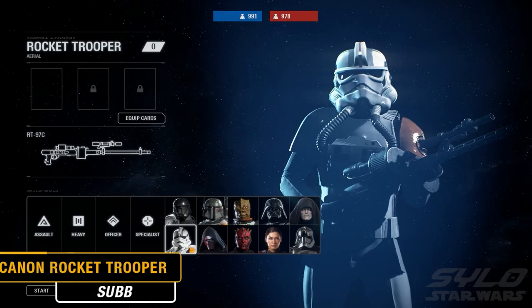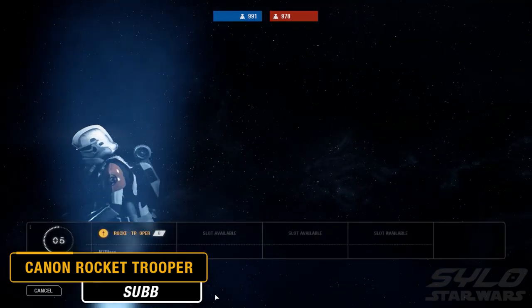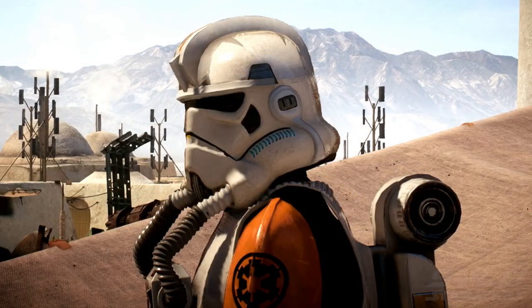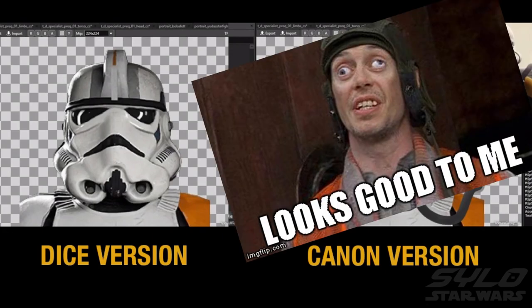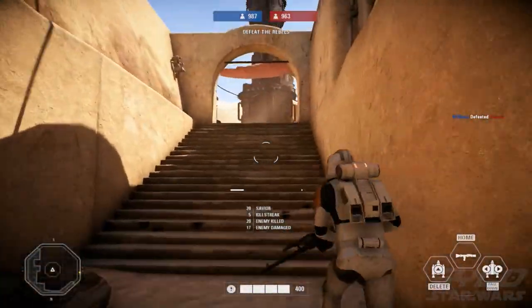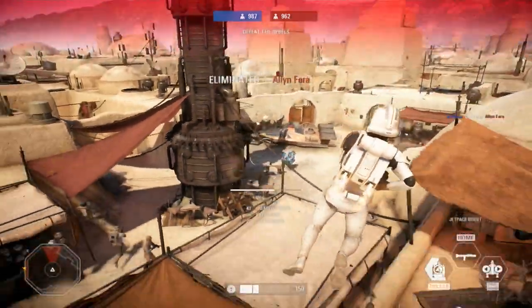We're going to start off with this beauty of a mod by Sub. It's a simple yet very effective mod that actually corrects an issue within the game that I've been complaining about since day one — and that is the proper canon Rocket Trooper skin for the Empire. Because, if we're being honest with ourselves, the default skin just won't do. Playing with the Imperial Rocket Trooper with this mod feels great, and it's a shame that it really took somebody from the modding community to fix DICE's oversight.